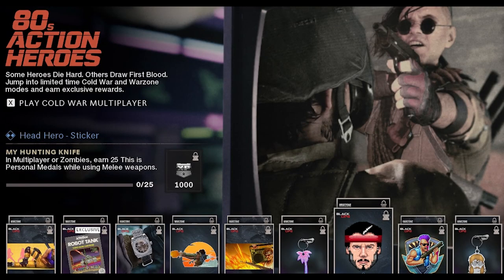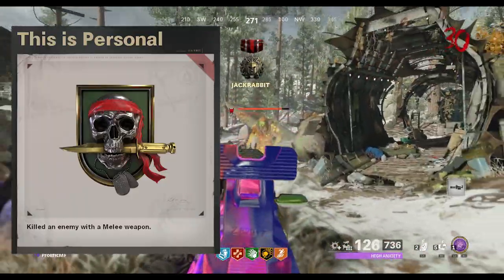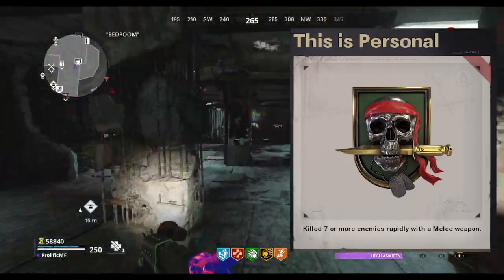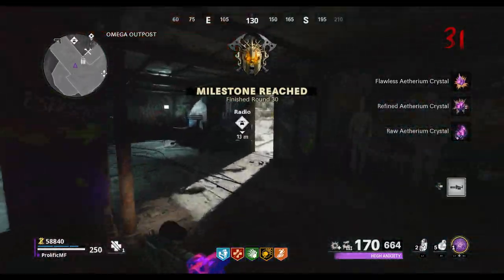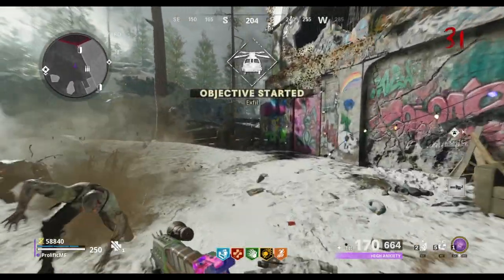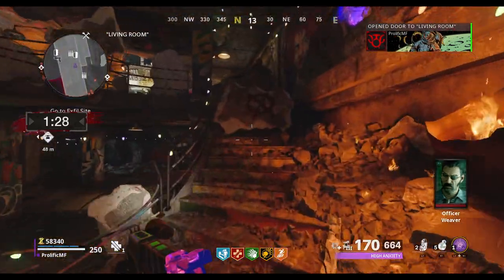For the next one, you need to earn 25 This is Personal medals. In multiplayer, that means you just need to get 25 kills with a knife or a melee weapon, and in zombies, it means that you need to get seven rapid kills with a knife or a melee weapon 25 times. In zombies, the new Cranked mode is perfect for this, as you start off with a knife anyway, and it's super fast-paced. I actually managed to complete this entire challenge in one game of Cranked.